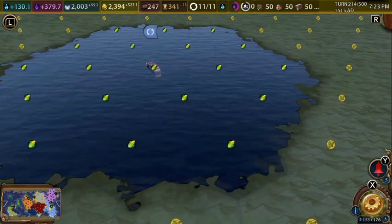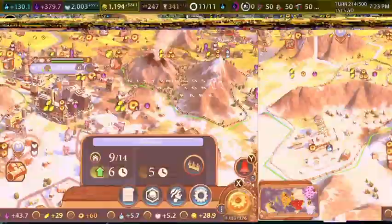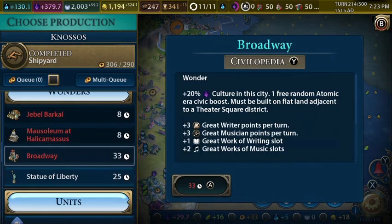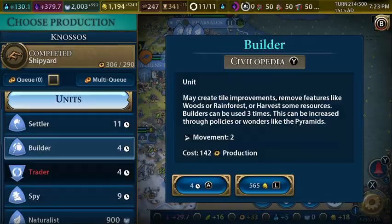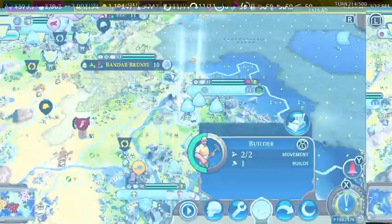Next turn: the factory is completed in this city. We're going to buy a coal power plant. Let's work on the bank in the meantime. Let's build the renaissance walls in Argos. Shipyard is finally complete here. Maybe we should build the Statue of Liberty in Nosos — probably not. We can go for something else, maybe a spy or a theater square festival. A theater square festival wouldn't be bad.